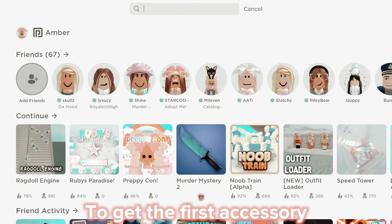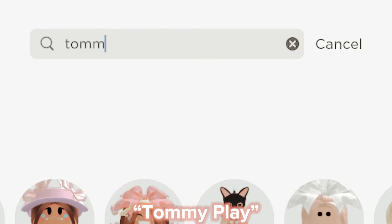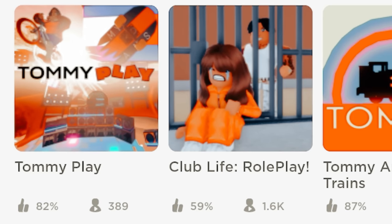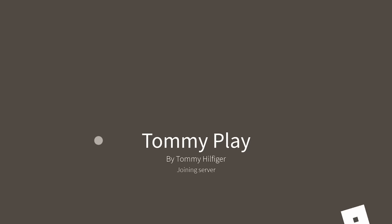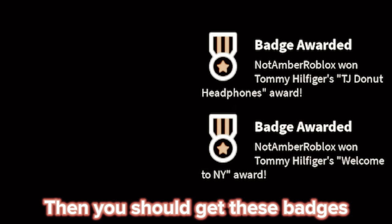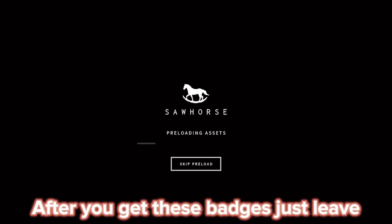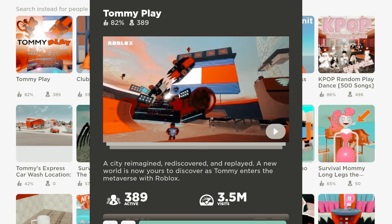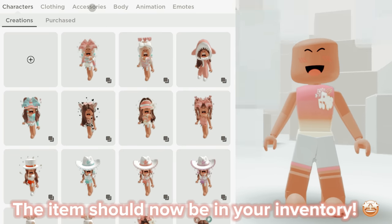To get the first accessory, search 'App Tommy Play' and join the first game. You should get some badges — after you get these badges, just leave. The item should now be in your inventory.